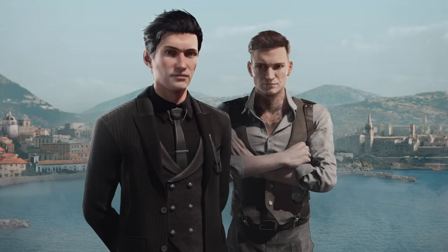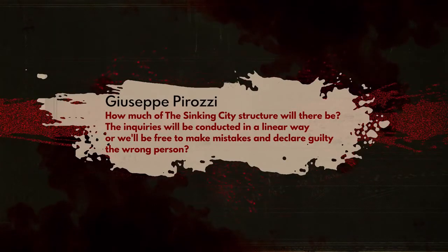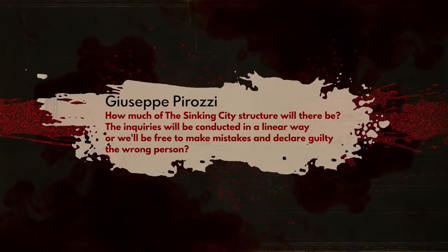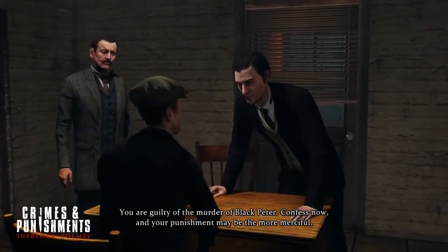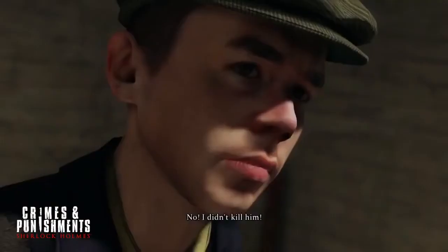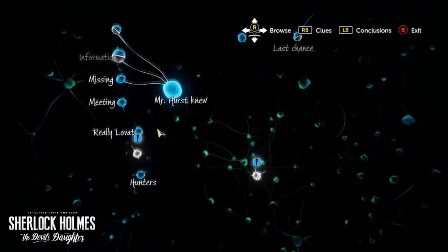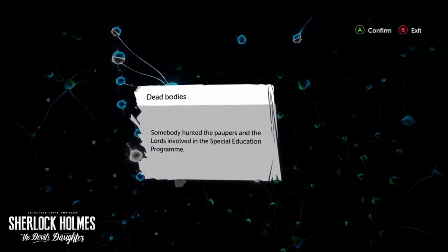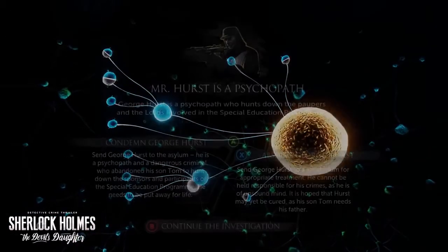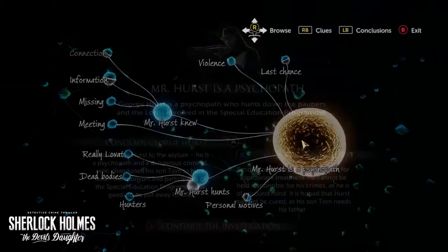Alright, and the next question is: how much of the Sinking City structure will there be? Will the inquiries be conducted in a linear way, or will we be free to make mistakes and declare guilty the wrong person? Yes, you can definitely accuse the wrong person, like in Sherlock Holmes: Crimes and Punishments, for example. In each main quest you'll have several different suspects, and usually you can make deductions that either of them could be responsible for the crime. It depends on how many clues you have found and how you interpret their context and piece them together. So it's possible to fail your investigation, but the story will continue regardless.